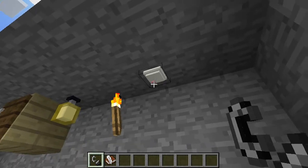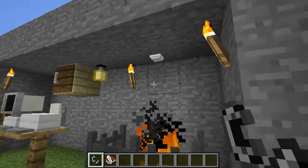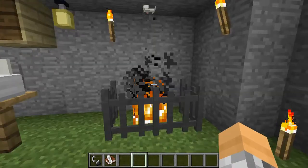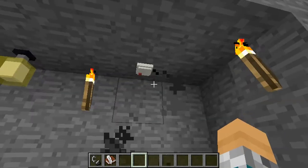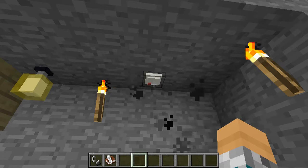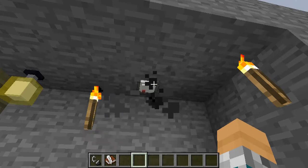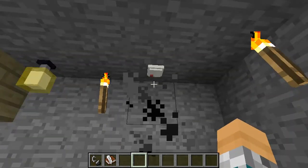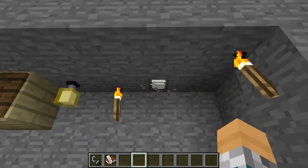This is a fire alarm detector. Once it senses fire it will start going off. It's pretty annoying but it will alarm you that there's a fire in your house. To turn it off you just have to take off the fire and right click it, and that will turn it off.